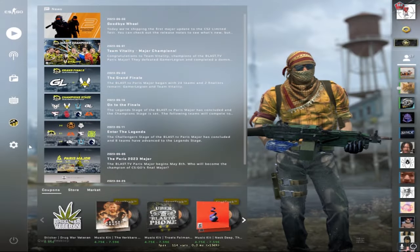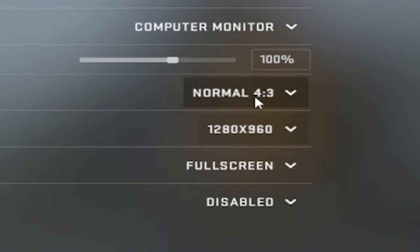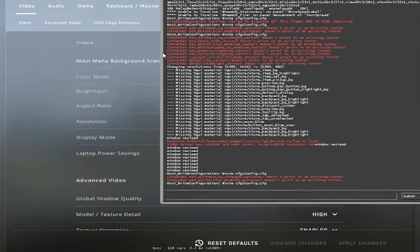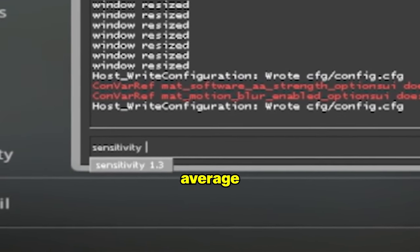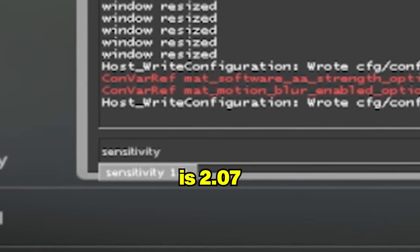Let's apply the config. Starting with the basic settings — first, we're going to do the resolution. The most average is 4x3, and the most average resolution is 1280x960. If we open up the console and type in sensitivity, the most average sensitivity on a 400 DPI is 2.07.